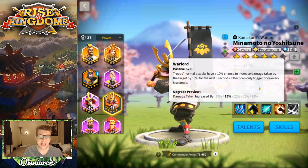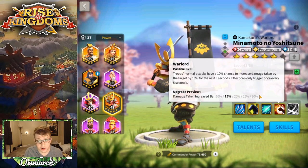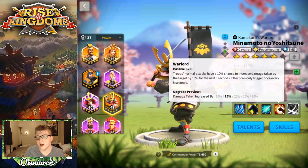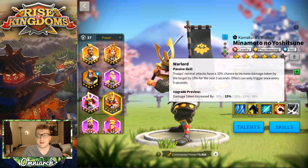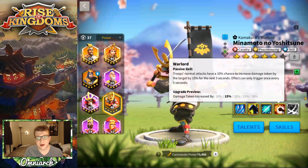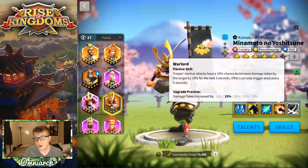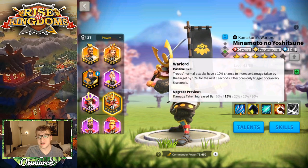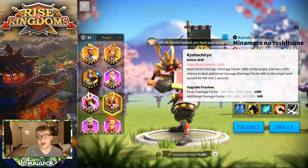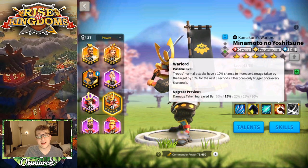His fourth skill gives troops' normal attacks a 10% chance to increase damage taken by the target by 15% for the next three seconds at level one, going up to 30% when maxed. It can only trigger once every five seconds, so there's a cooldown. That's still pretty good — a 10% chance of them taking 30% more damage, and if that coincidentally lines up with his massive first skill attack, they're going to take a ton of extra damage.